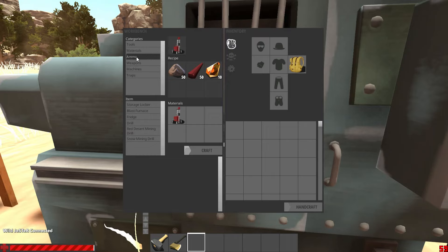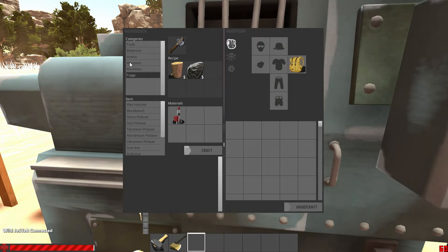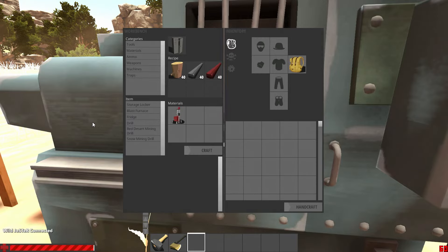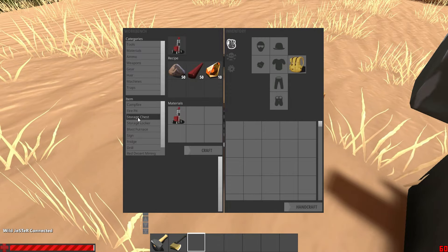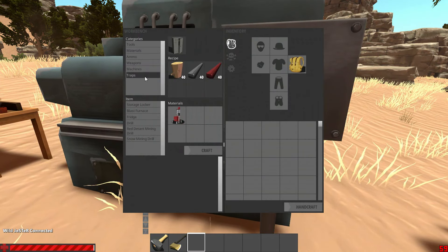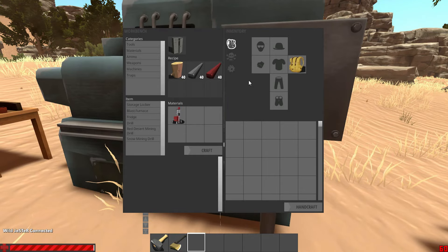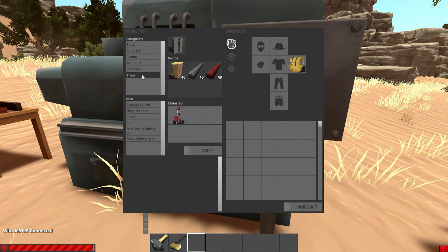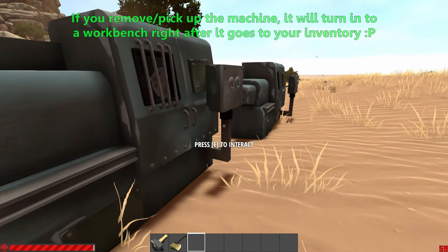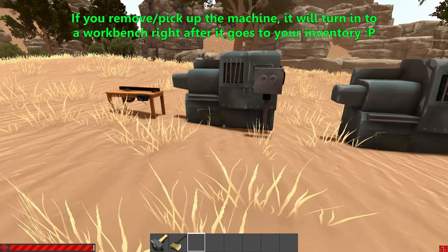Under the tools section, you cannot craft dynamite. Under materials, it cannot craft concrete. For ammo and weapons, it can craft them all. Under the machines section, it cannot craft storage containers, storage chests, fire pits, campfires, or signs. It also cannot craft any kind of gear, clothes, or hair. Under the traps list, it can only craft the land mine so far — it cannot craft poison traps or Medusa seeds either.